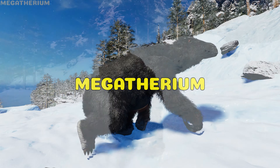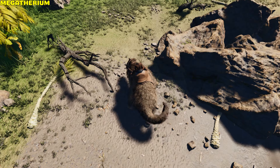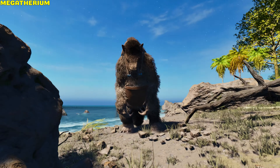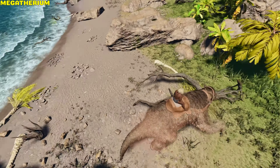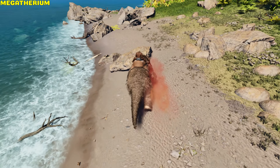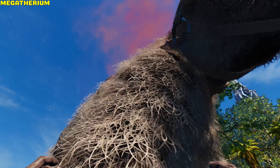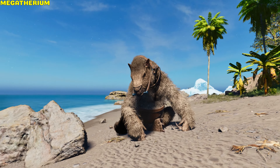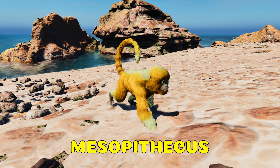Megatherium. It can melee and slam. It does 50% extra damage to insects, and when it kills one, it gains an Insect Killer buff for 120 seconds, increasing melee damage by 250% and damage resistance by 75% — stacking the extra damage to insects deals an extra 375%. It can also use a sit buff, reducing food consumption by 50% and recovering health by 2% per second up to 50%.